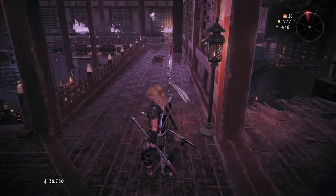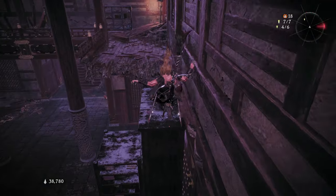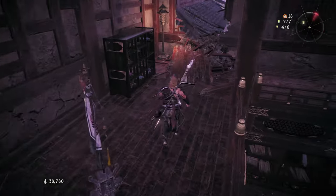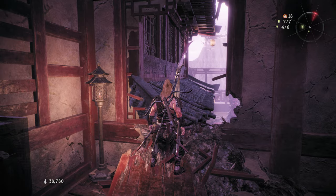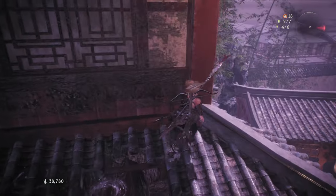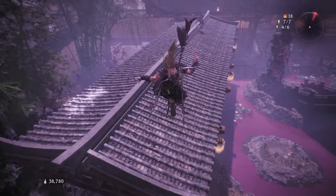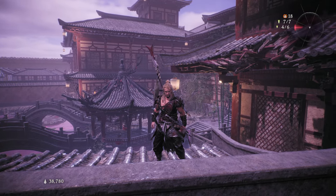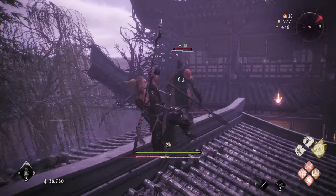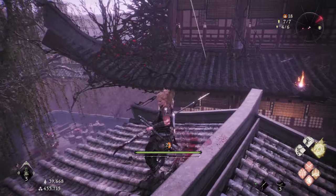We're going to go back this way on the roof, because I'm pretty sure there's something over here we missed. I'm almost positive of it. Because we were attacked by that invader and we didn't get to explore this area. Oh, that's maybe also how you jump over there. Let's kill this guy. There's a rare item over here too. Oh, shit. Oh no.